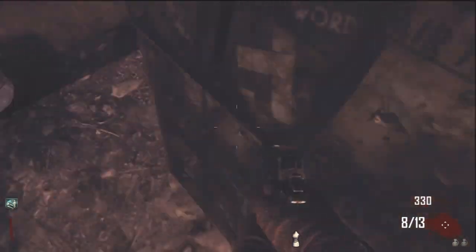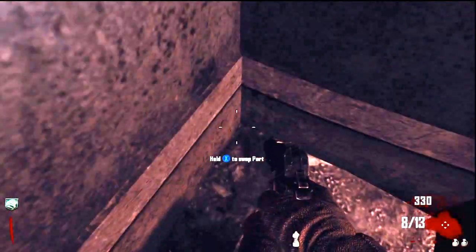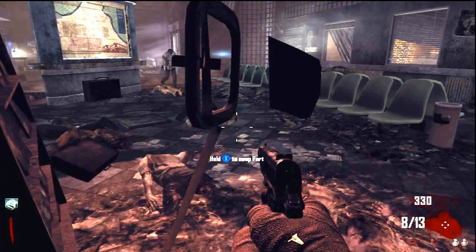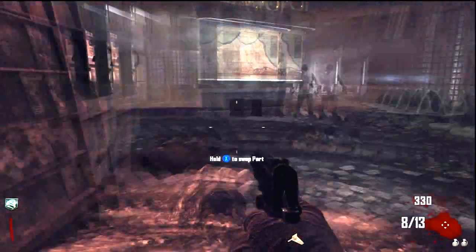What is up everybody, this is Jtax20. Today I'm going to show you an invisible barrier — something like this with the mannequin. It's on transit mode, you just bring it over here and keep pressing X.